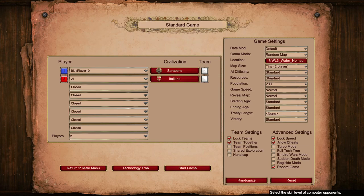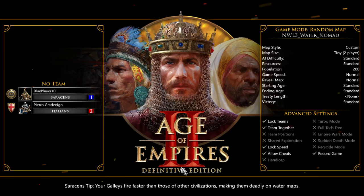Town centers need to be placed far away from each other. That is only in tournaments — it's a bit hard to enforce on ranked. So I've got a custom Water Nomad with no treaty, and I'm just going to play as the Saracens against the Italians and we'll have a quick look at Water Nomad.